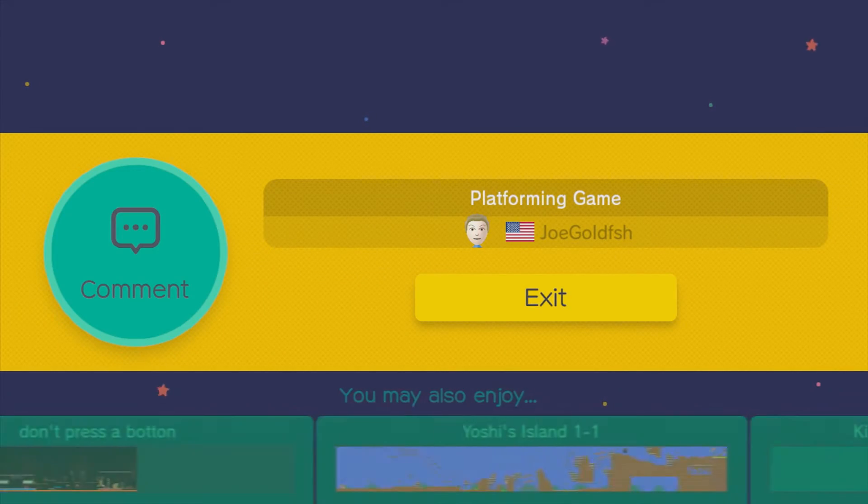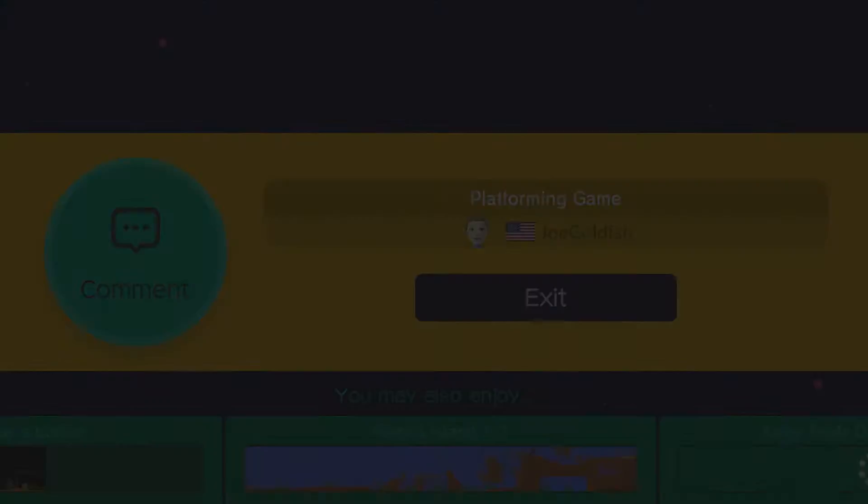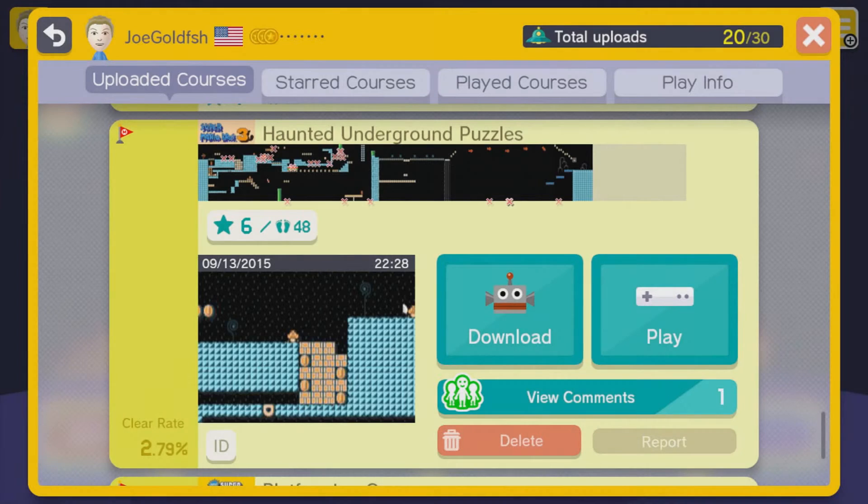All right, so that was the first level. The second level is called Haunted Underground Puzzles. This was my first attempt at kind of a puzzle level where I try to figure stuff out.